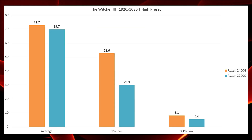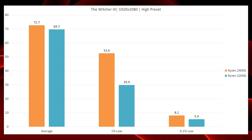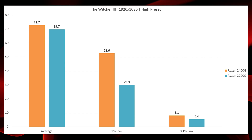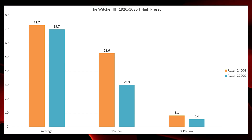Moving on to the Witcher 3, it's a similar story just to a lesser magnitude. There are slight gains for the 2400G, but the big gain comes with the 1% low. With the 2200G I was experiencing significant stutter for a few seconds after loading into a new area, whereas with the 2400G that was relegated to maybe half a second — I might stutter once and then it would keep moving along like nothing had happened.